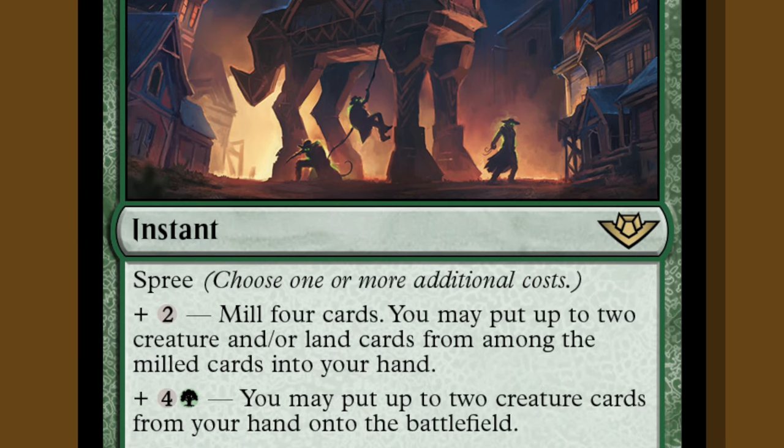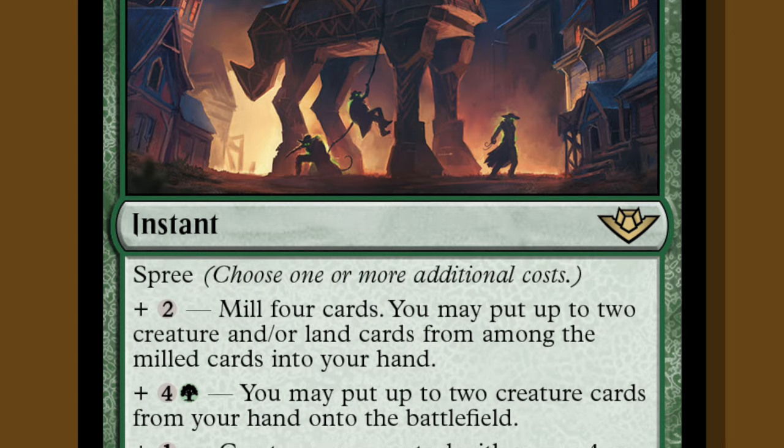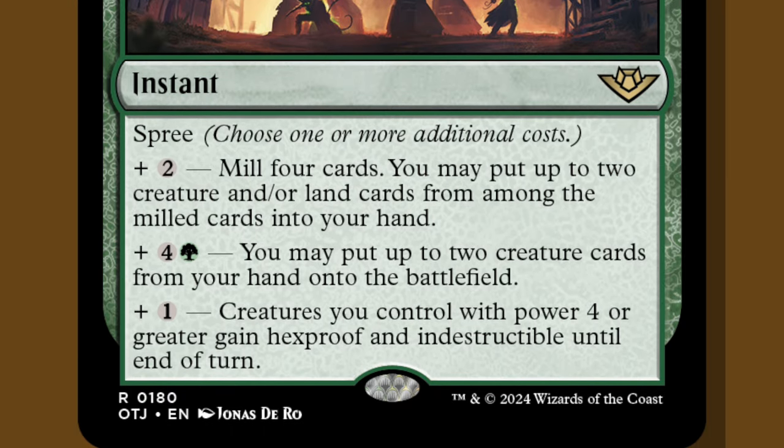For another four and a green, you can put two creatures from your hand onto the battlefield — and I'm reminding you this is an instant. And finally, for just one extra mana, creatures you control with power four or greater gain hexproof and indestructible until end of turn. It's a heroic intervention for only the tallest of varmints.